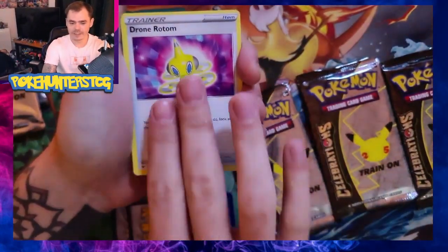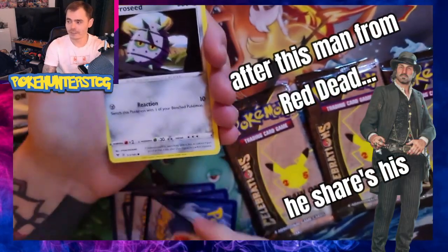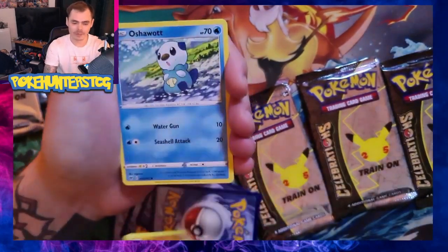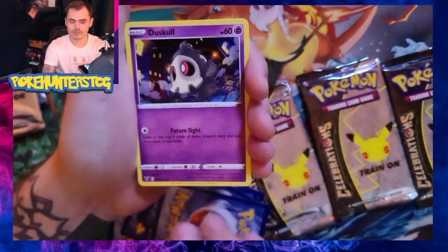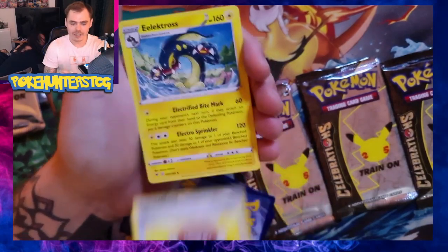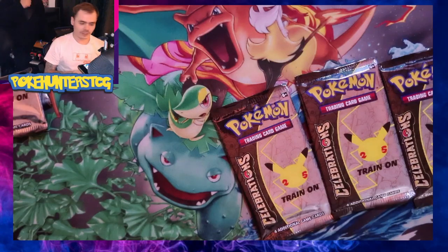I've got a Grass Energy, a Crammarine, a Drone Rotem — his name is Dutch, by the way. Ferrisseed, Dedenne, a Duskull, a reverse Moo Moo Cheese, and last card an Electros. Nothing for me really. I can't get him, he's under your chair.